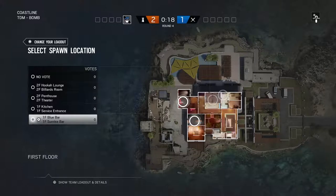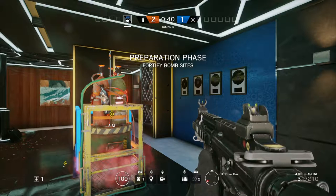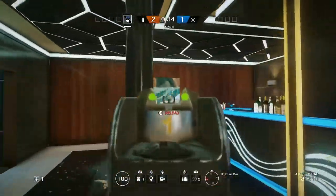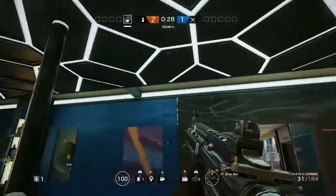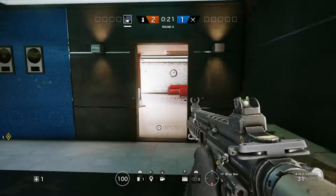The last location is the Blue Bar and the Sun Bar — both of the bars. This is the Blue Bar area. Too many entry points — all the blue walls can be breached, all the wood walls can be breached. It's a terrible location. There are no hatches on the ceiling in this room, which is great. There is one window, which is not bad.